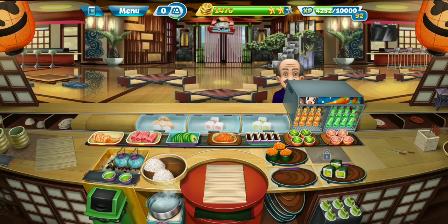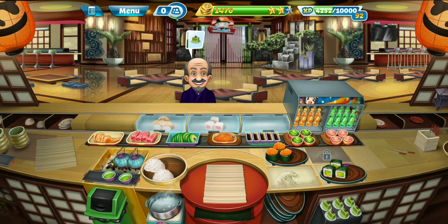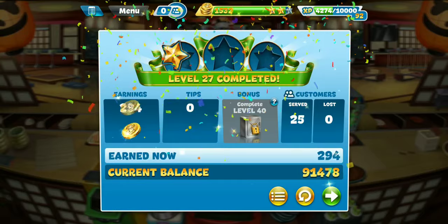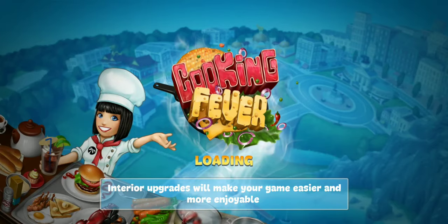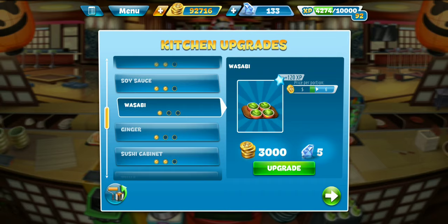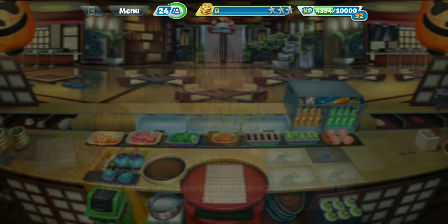All right, last customer here. You're not getting dessert, so just leave your money on the counter and get out of here. Well, we improved to two stars, so that's pretty cool. Kitchen upgrade time — next in line for us to get to level two looks like the wasabi. Helps to upgrade it first. There we go. And then we'll go ahead and jump into level 28, another one-star. Let's see if we can make an improvement here, too.